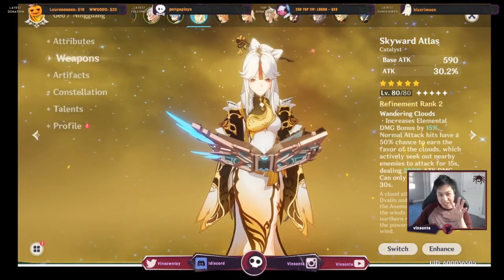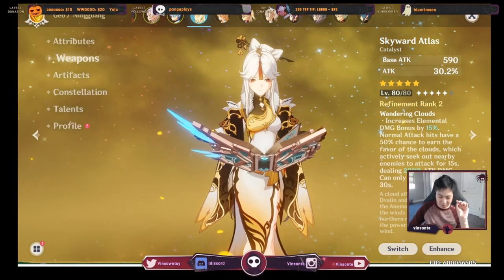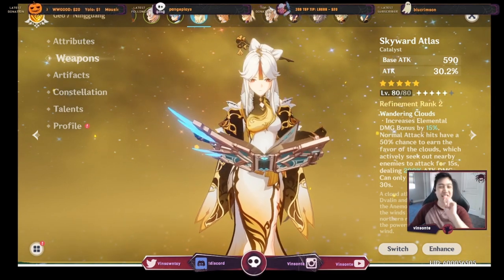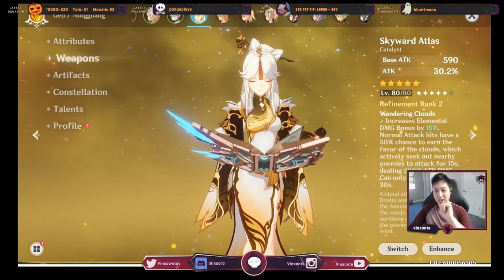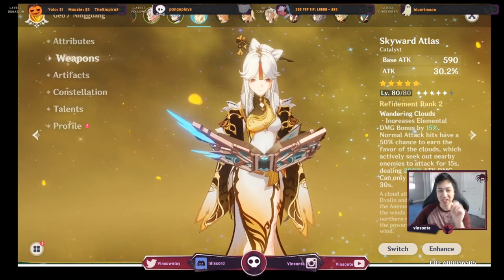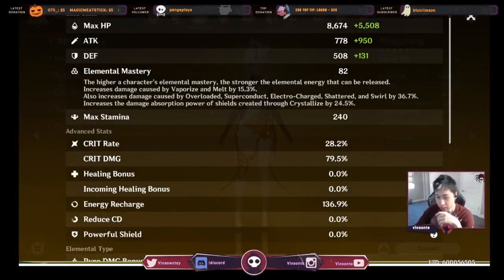Side story: my first five-star was a Skyward Atlas, my second five-star was also a Skyward Atlas, and my third five-star was finally a character — it was Mona.